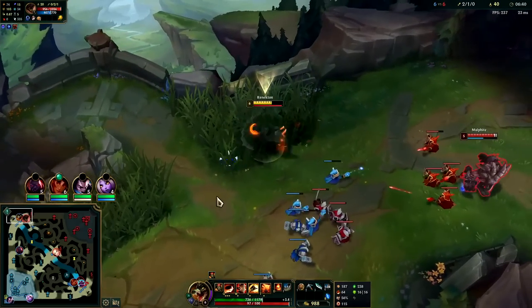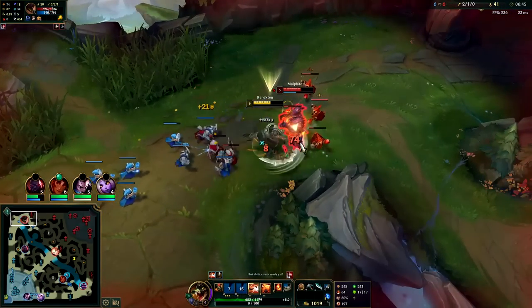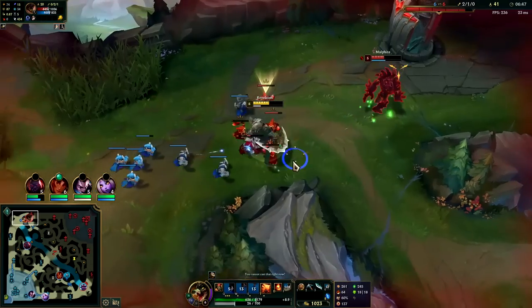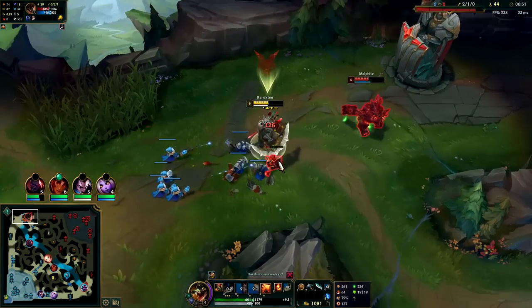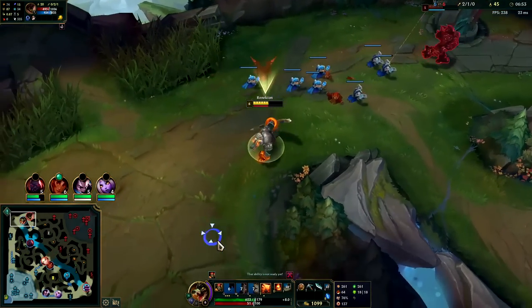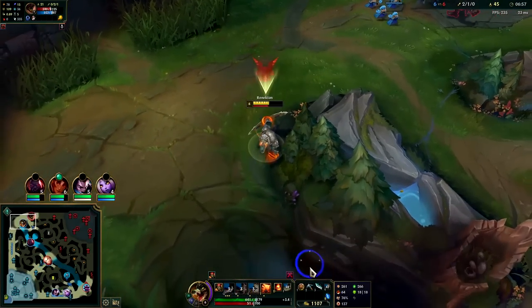I'm going to have to E into him though — he's not willing to play up. Auto W reset, Q, auto attack E. He's not willing to play up anymore after we tricked him the first time. So now we're going to have to rely on really short bursty trades: E in, auto W reset, Q, E out type of thing.